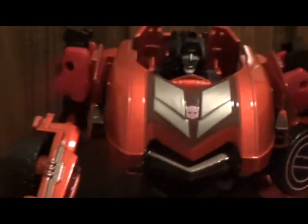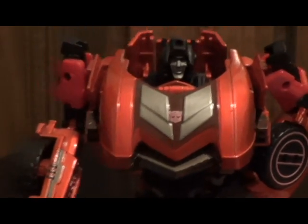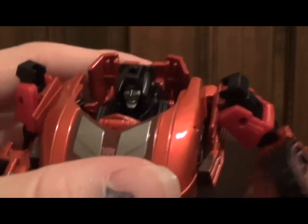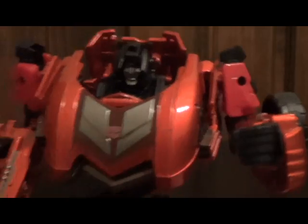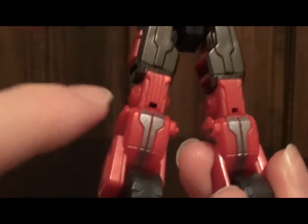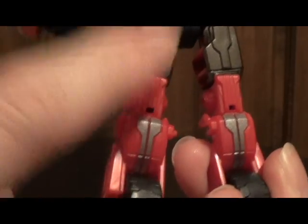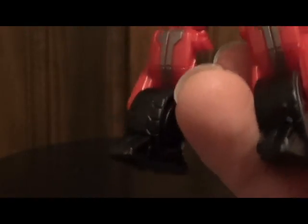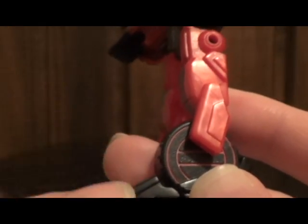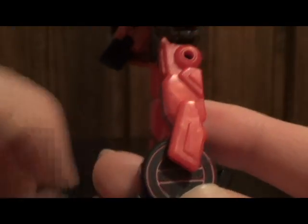It seems that on a lot of the Takara releases they've been doing that lately. He's coming across very pink on the camera, but trust me, he's a very dark metallic red. The only places he has that pink paint is on his forearms, on his chest, and also on his back. Everywhere else is actually a red plastic or a black plastic. Even though these wheels aren't functioning — they're just molded to make part of the leg — they went so far as to add the detail on that.